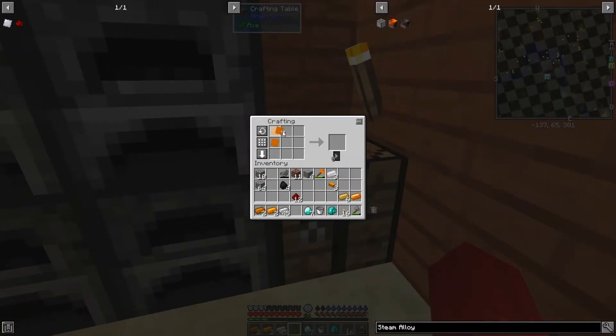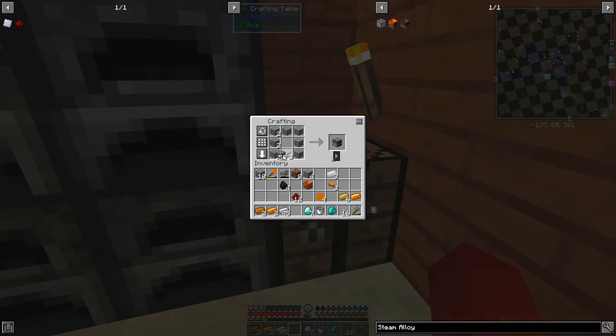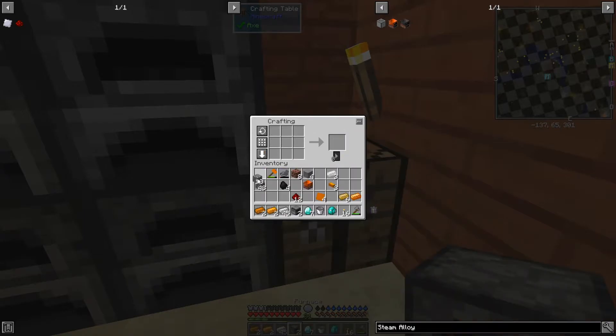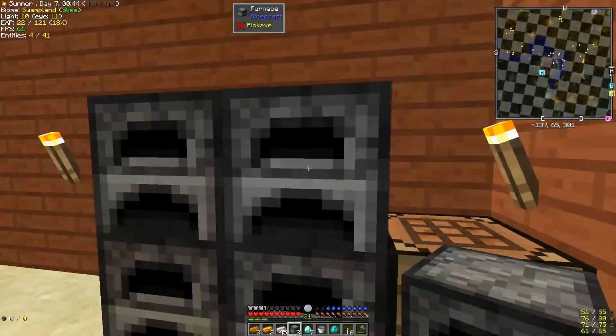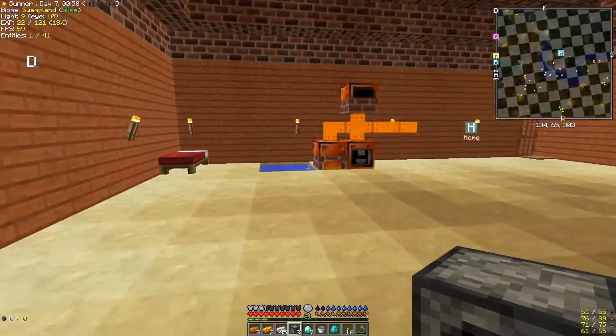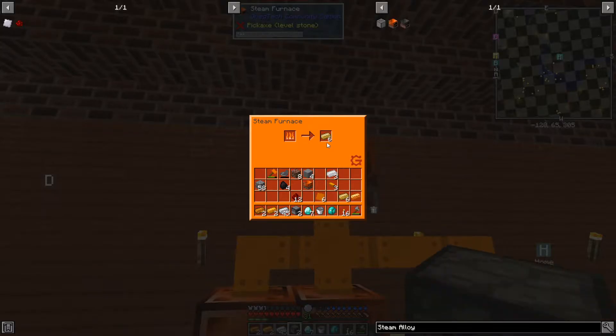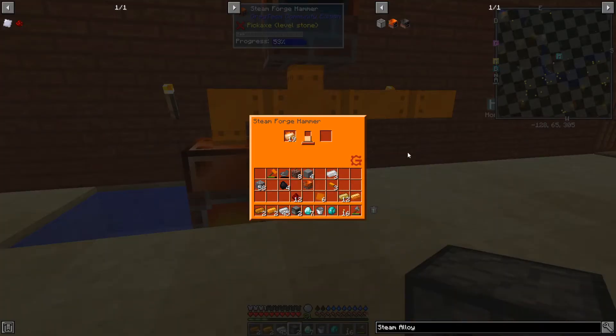Let's go ahead and make the bricked bronze hull and the hammer. There's the bricked bronze hull. Now I need furnaces. Boom, two furnaces. Let's go and grab the rest of these ingots. And that gives me 12 of those. That's some interesting mod shenanigans happening there. I'll have to look more into why that is.